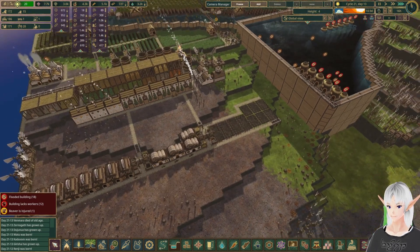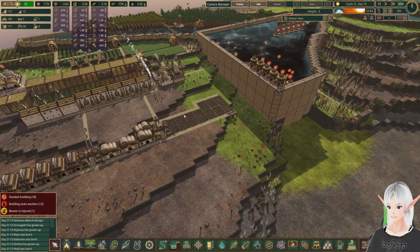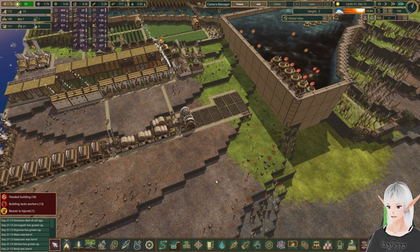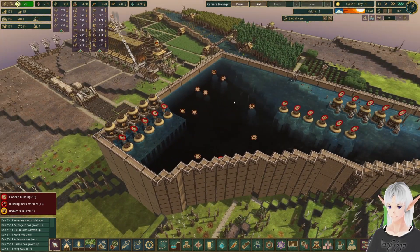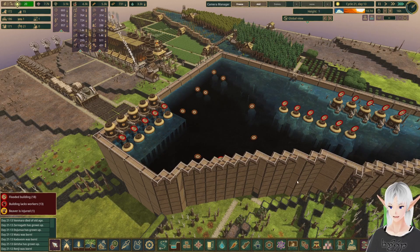But first, we've got a couple of smaller projects to finish up in this area. Obviously, we've got to get all our industry in here, but that is already laid out, so we just got to wait for them to get these buildings built. However, I would like to get some automation in over here so we can get beavers properly populated into these water pumps.